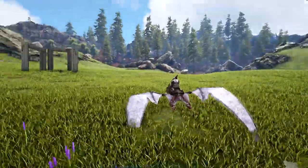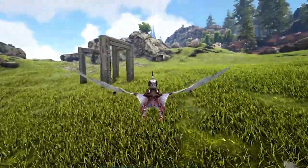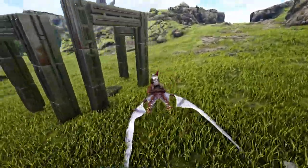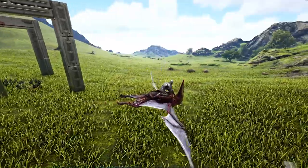If you ever try to tame a dinosaur without a trap, you know all the issues that can possibly happen. This is similar to a giga trap - you can use any style you want. I'm just going to use dino gates with a bear trap in it. That's the easiest method.